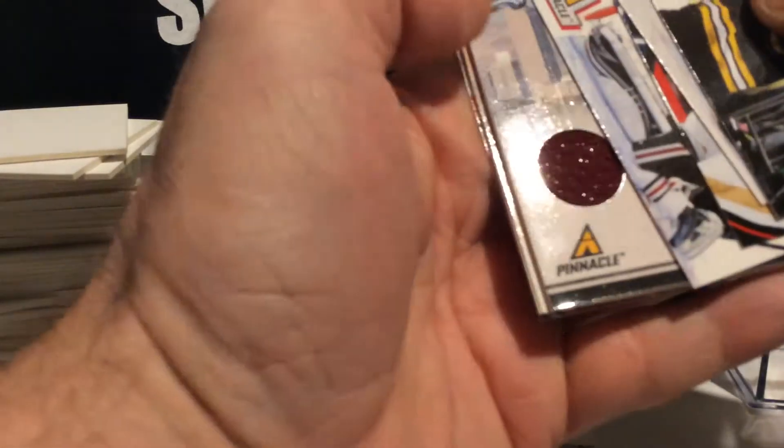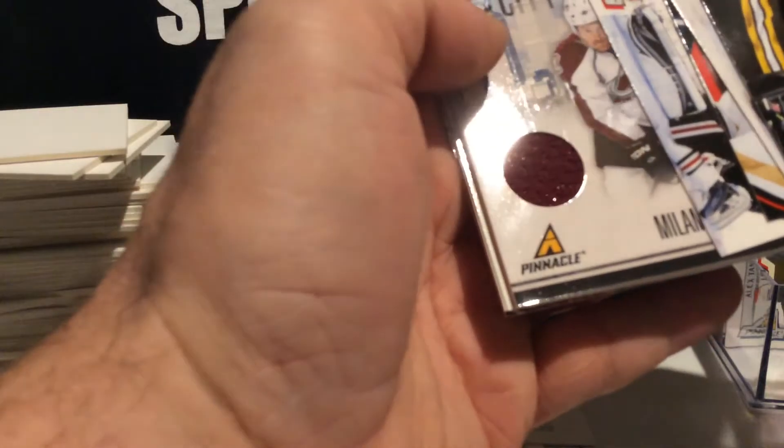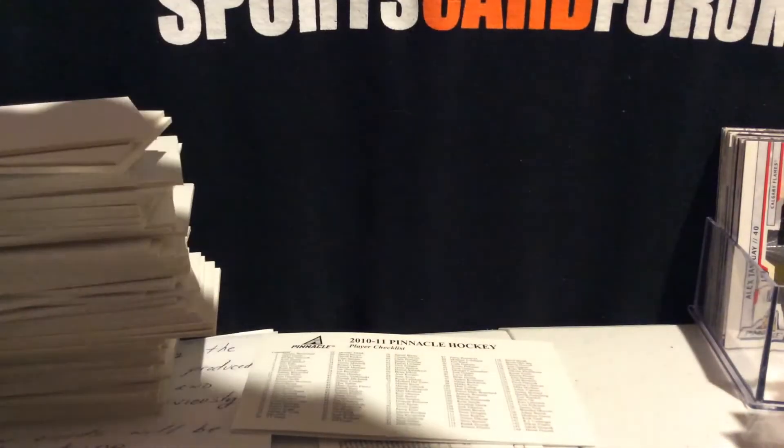Base, base, base, base, base — Jeremy Moran icebreaker — base, base, base. The last pack and base, box nine. The game-used — who's it gonna be? And that's who it is.